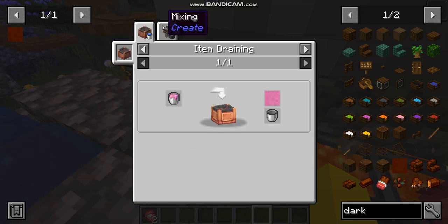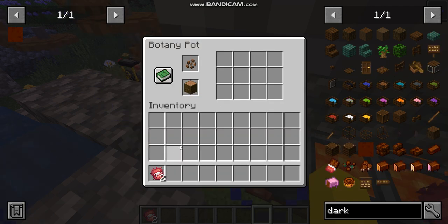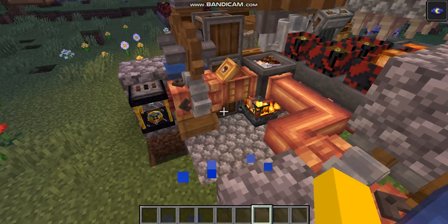You might wonder why not make ruby chocolate instead — well, it needs dragon's breath, which is why. But I'm getting a bit off topic here.